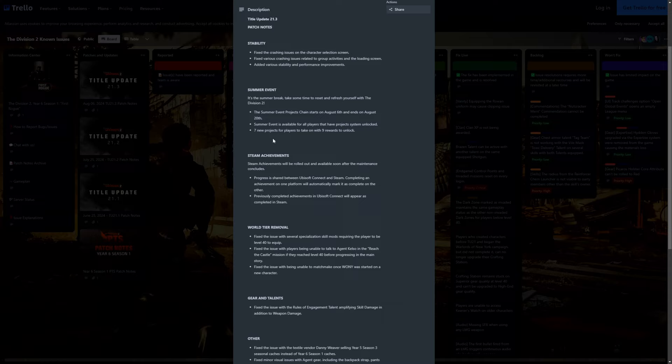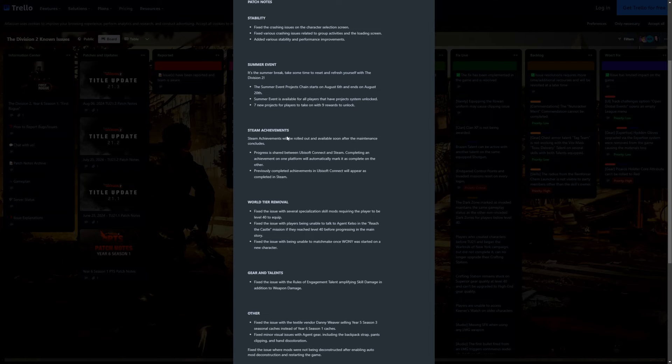The summer event is available for all players that have the projects system unlocked, so that means you've got to be level 40. There are seven new projects for players to take on with nine rewards to unlock. So there are going to be seven daily projects going out over the next week. At the end of those seven days, don't worry if you haven't logged on yet — you'll have until August 20th to get all seven done. If they're all unlocked when you log on, you'll be able to do them all in one go. Just make sure you log on and get it all done before August 20th.